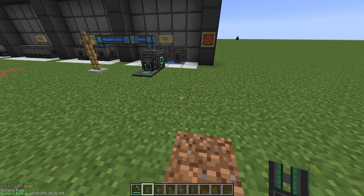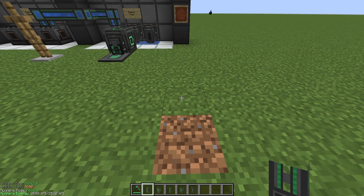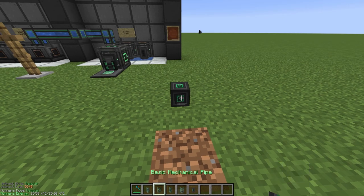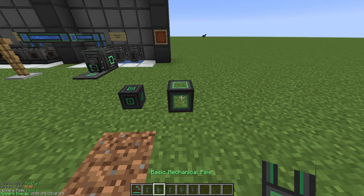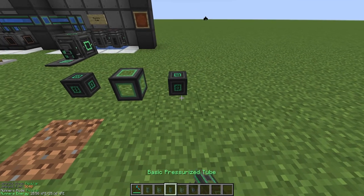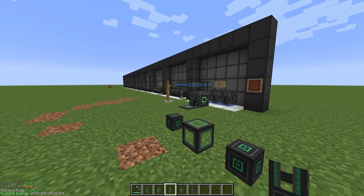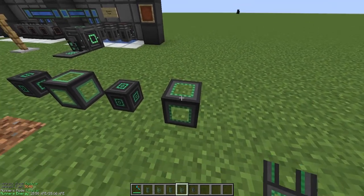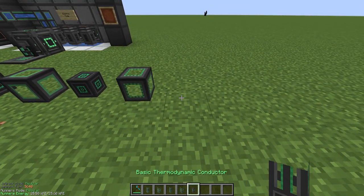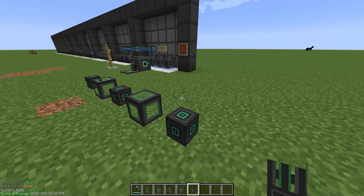Now is the method of transporting energy, items, heat, liquids, et cetera. We have our basic universal cable — it transports power. We have our mechanical pipe, which transports fluids. We have a pressurized tube that transports gases like hydrogen and oxygen from the electrolytic separator. We have the basic logical transporter, which is for items. And then the basic thermodynamic conductor, which is for heat for when you get further into the mod pack.